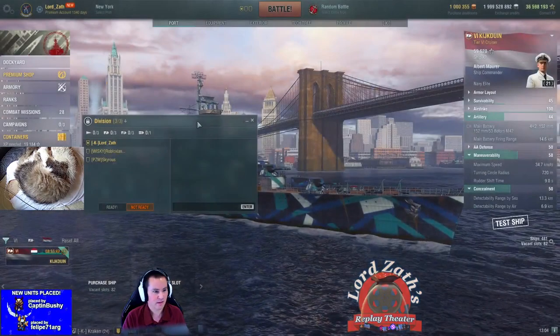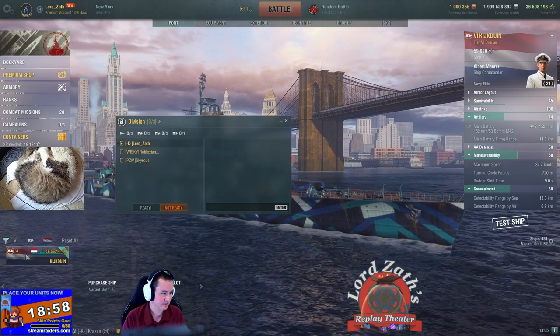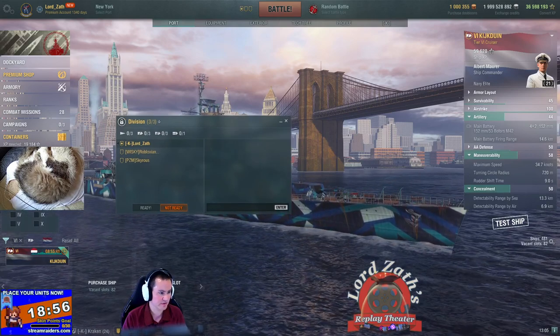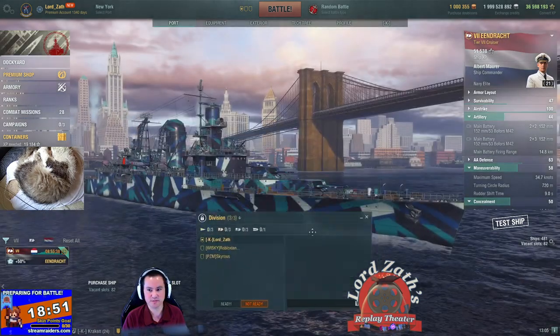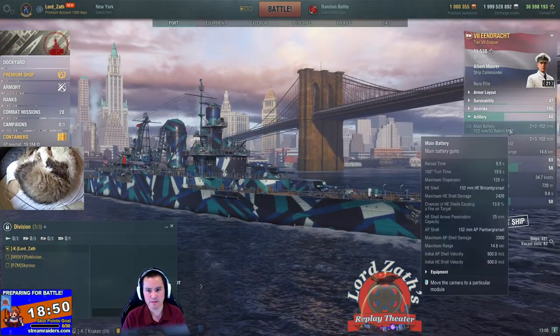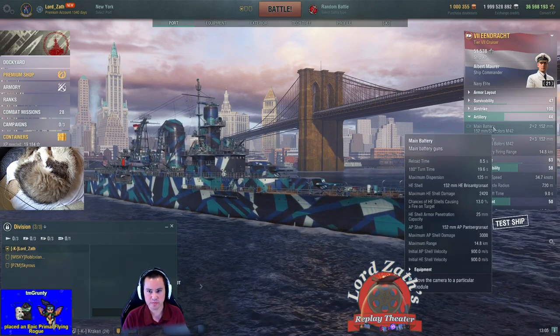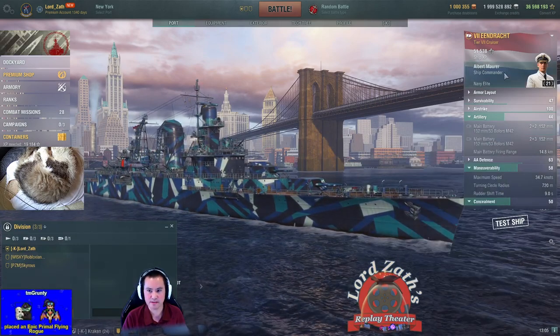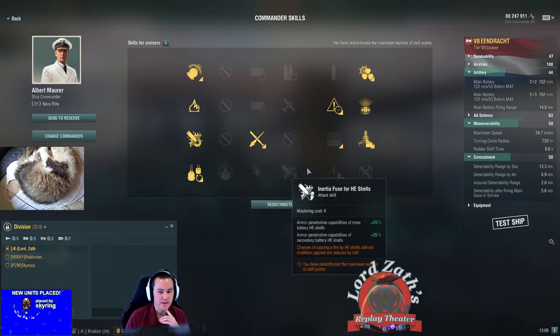Not too bad — cruiser stuff until tier 7, then heavy cruiser stuff from there. Now, 152mm still at tier 7, 25mm pen still at tier 7. In this case I think I'm going to keep the build I had set up and not run IFHE.